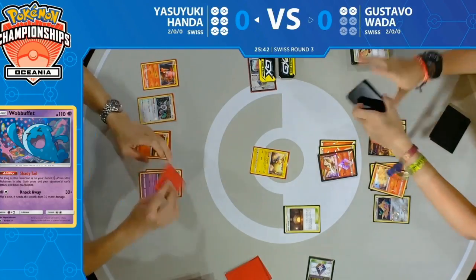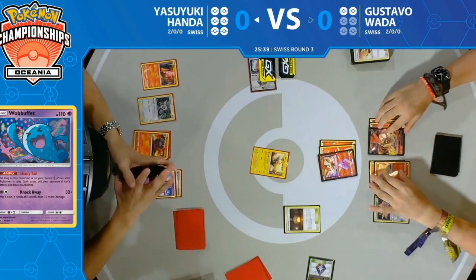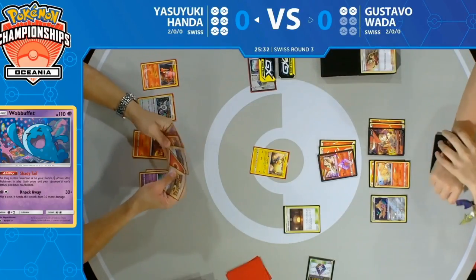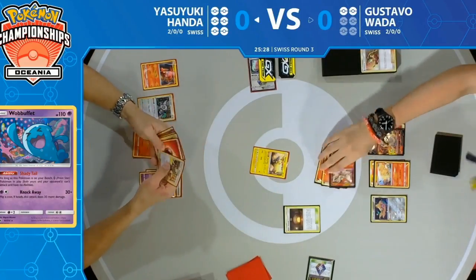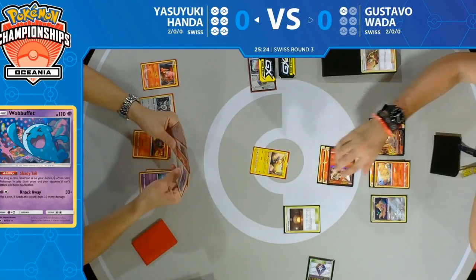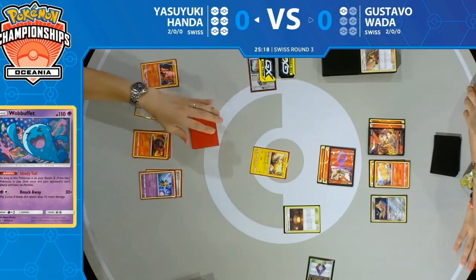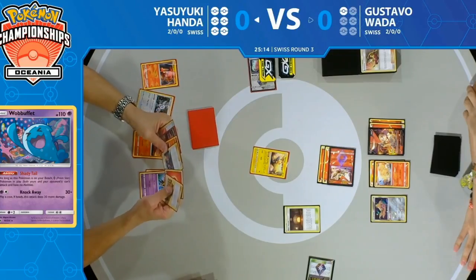What it may come down to is Yasuyuki's Mareep putting the Victini to sleep and saying, 'Can you find that Switch, or can I discard cards from your deck faster than you can find it?' And there we go — he's putting the Victini to sleep. Mareep is a great ability when in the active position: it just puts the opponent to sleep without ending your turn or requiring any discarding of cards.